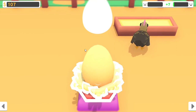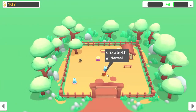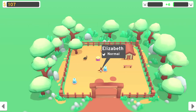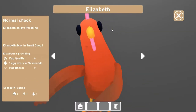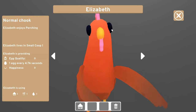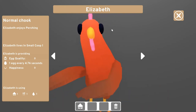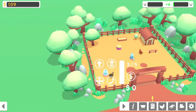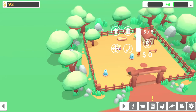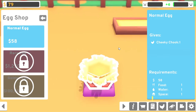Oh is that it? Yes! Oh, how cute! Hi Elizabeth, you're so cute! Let's check out our chickens. Elizabeth - hi! She enjoys perching, okay, well we have a perch. This is a small drinker. That's filled with water. We've got food and that's okay.